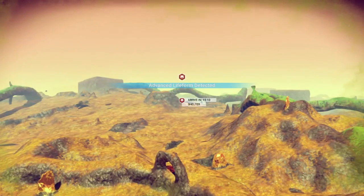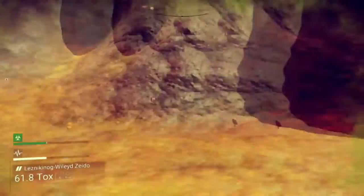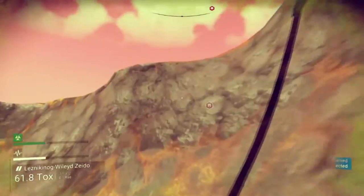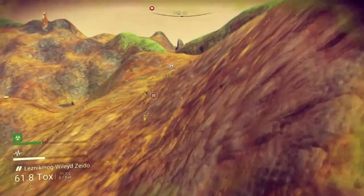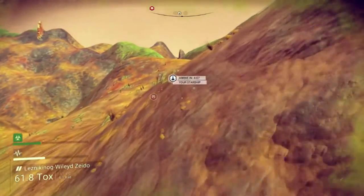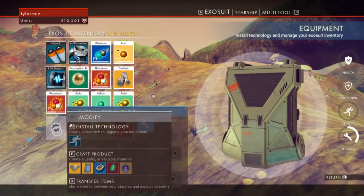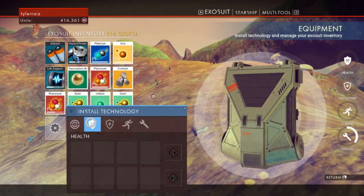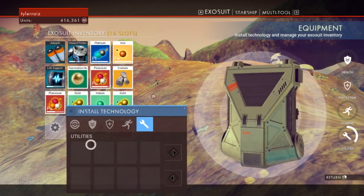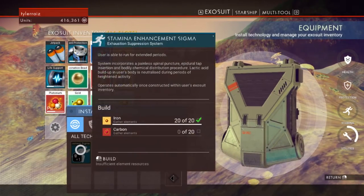There's a place there — advanced life form detected. I think I need to go back to my ship if I'm gonna go there. You know what I need to upgrade more than anything else is my jetpack. I need better jetpack modifications — can I do that right now? It says install technology. Stamina enhancement — I should be able to run better, that would be good. That's not much for my jetpack, but stamina enhancement.